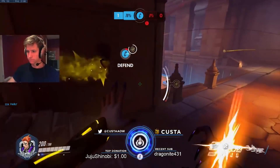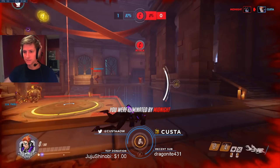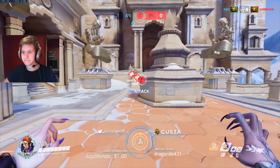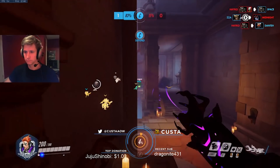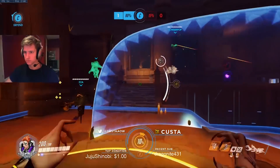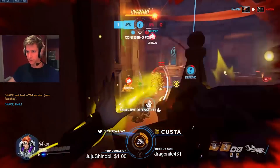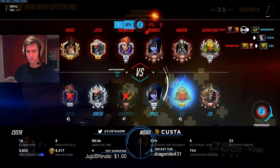I found that was the best way to min-max charging your ultimate, and I think the ultimate is the true win condition for Moira — if you can just keep getting it over and over again, it's so hard to deal with. You were using it straight away almost every time — was there any particular reason beyond provoking a response, like baiting a Sound Barrier or an Earth Shatter? Because Moira's ult charges so fast and is so versatile once you pop it, the enemy generally has to do something to respond — it's not one of those ultimates you can just ignore.